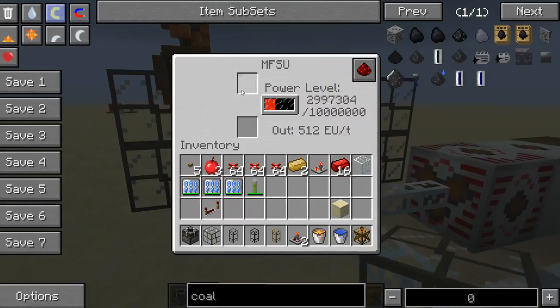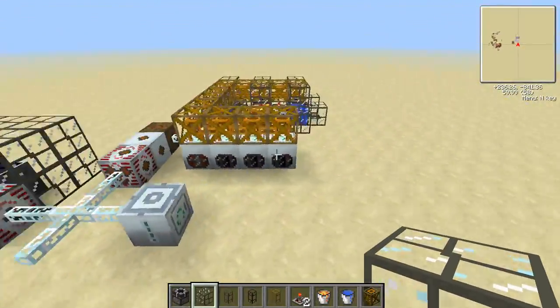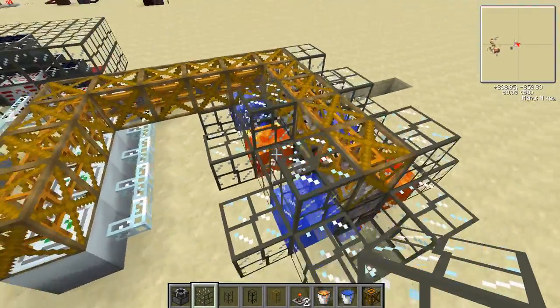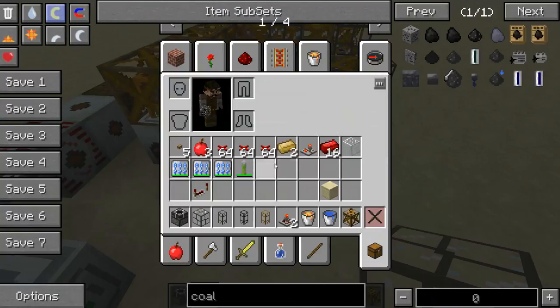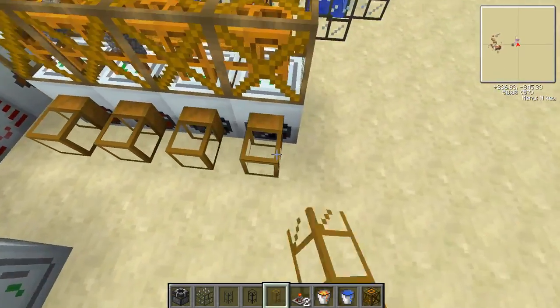We're going to go ahead and overclock those because we have plenty of power from our solar arrays. Now you don't have to have the max power for this, it'll just be a little bit slower. So we're going to hook up these — so we'll go one, two, three, four.